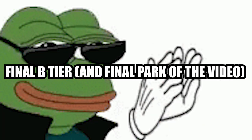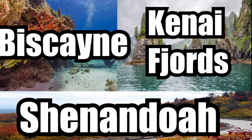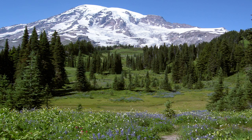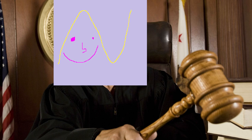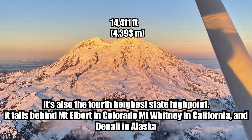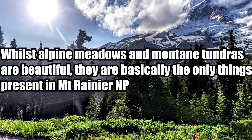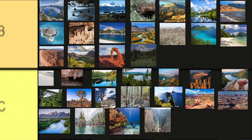Mount Rainier National Park in Washington State. Out of all of the borderline national parks, this one is the closest to being upgraded. After careful consideration though, I have decided to put Rainier in B tier. I believe that Mount Rainier doesn't quite reach the qualifications necessary for A tier — A tier parks under my judgment system have high amounts of variability. While Mount Rainier is a special park and is the highest point in Washington, it does not have the variety to justify landing in A tier. I am confident that a trip to Mount Rainier would likely change my perspective. I have to put it in B tier — sorry to all my Washington viewers.